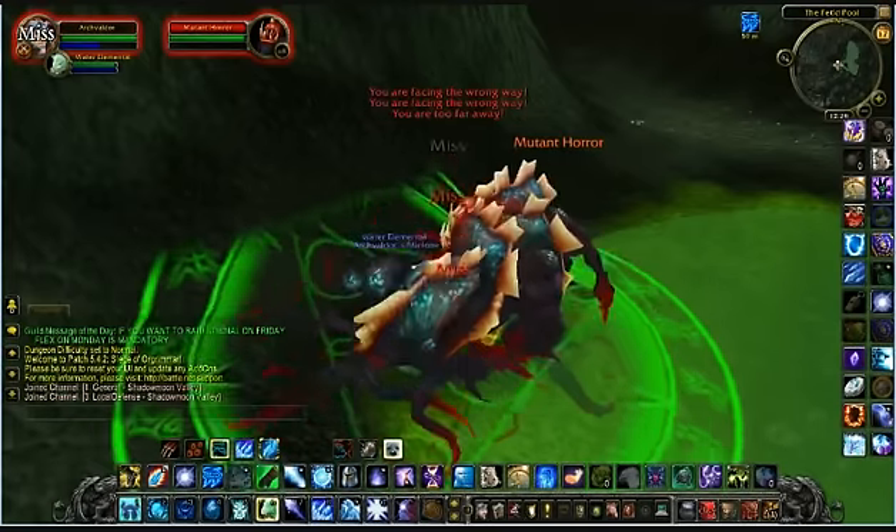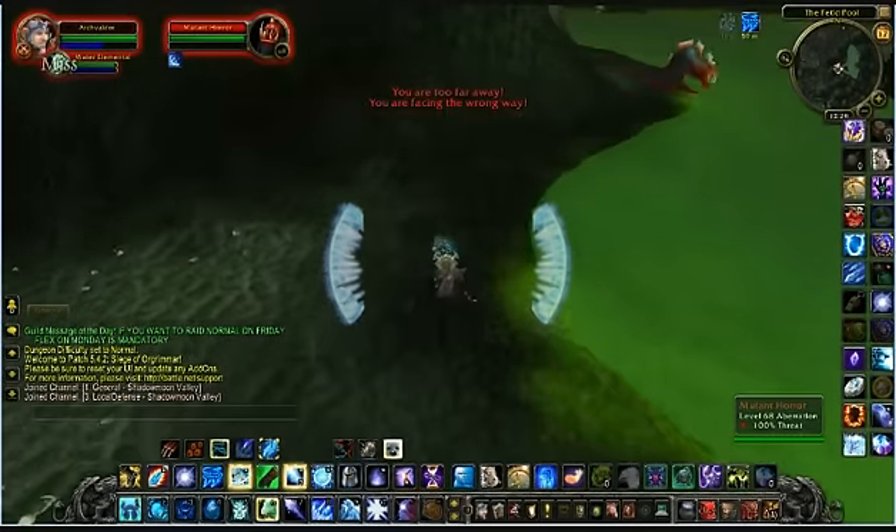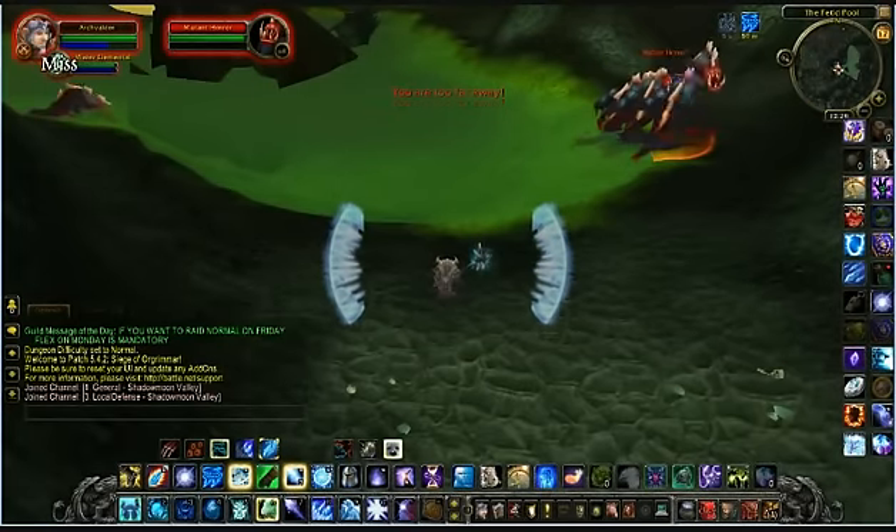Just drawing these mobs onto my elemental, getting my pet to freeze them, then moving away. Because the pet remains in close proximity and I've moved away, the pet now draws the aggro.